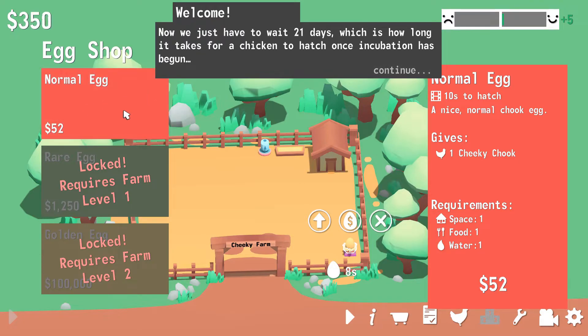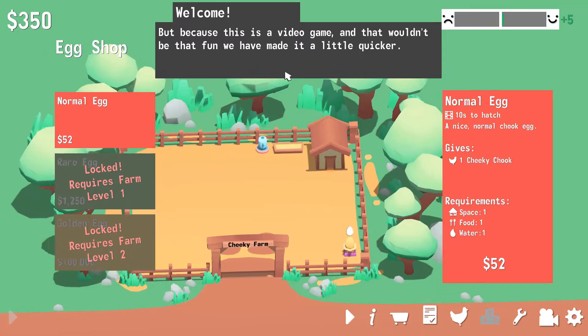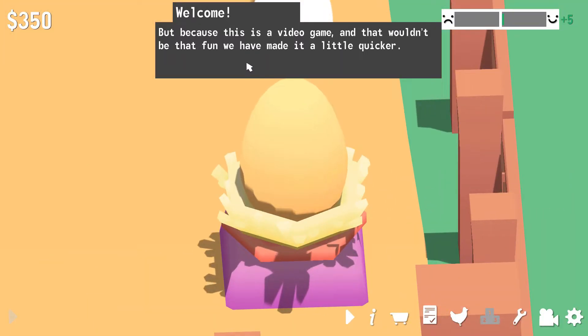Chickens don't only cost you money, but will require a certain amount of your resources to look after them. If you don't have your resources, you will not supply an egg. Click on normal egg. Okay, we bought a normal egg. Alright. Now we just have to wait 21 days, which is how long it takes for a chicken to hatch. One incubation has begun. But because this is a video game and that wouldn't be that fun, we have made it a little quicker. Video game magic.